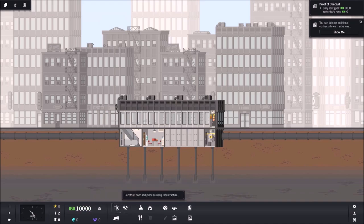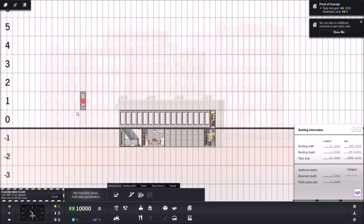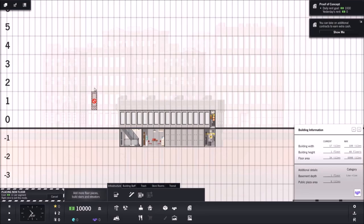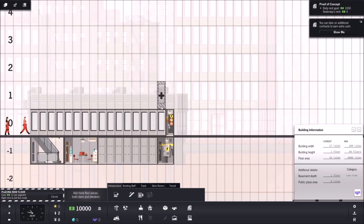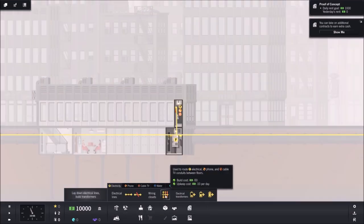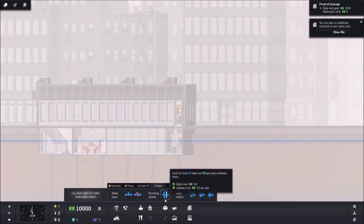First thing you want to do is plan out your general shape. You're welcome to copy what I'm doing. We're going to keep costs down — no elevators in the beginning — and go a little bit wide, maybe three or four floors to start. Once you get past the fifth floor, people start complaining there's no elevator. You get power, utilities, and hydro through your basement sub-levels; they pass from floor to floor via utility closets.